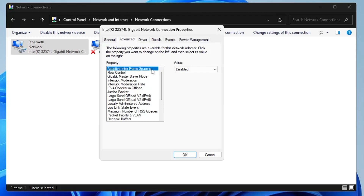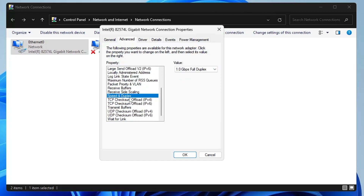Then click on the Advanced tab. Here, disable 'Adaptive Inter-Frame Spacing' by selecting it and choosing Disabled. Also disable Flow Control. Then scroll down to Speed and Duplex — if your internet speed is below 100 Mbps, choose 100 Mbps Full Duplex. If your speed is above 100 Mbps (200, 300, 500), choose 1 Gbps Full Duplex.